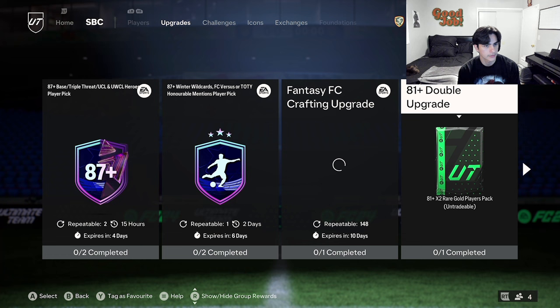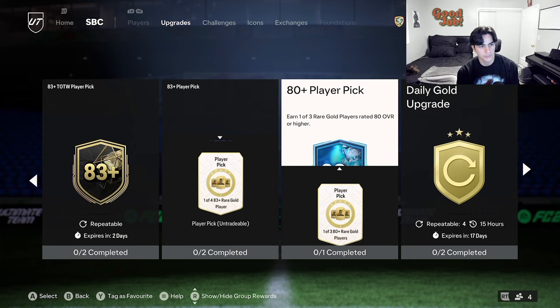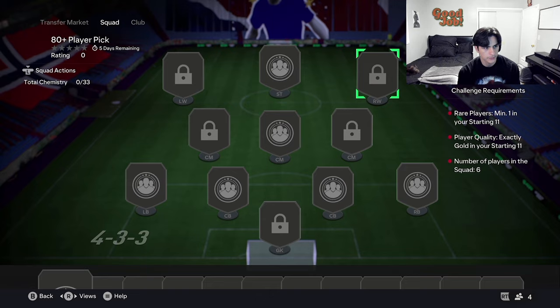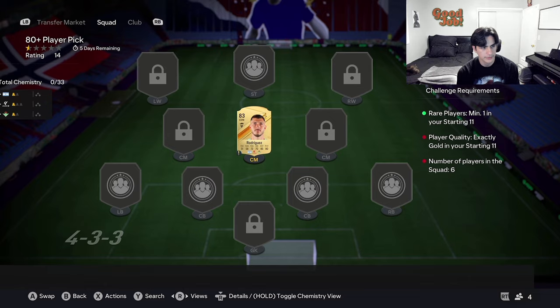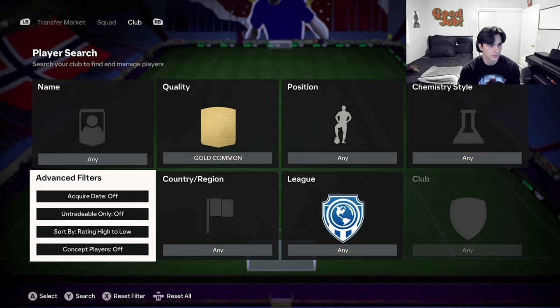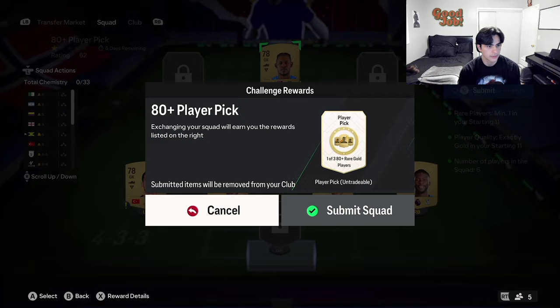I'm going to turn the duplicate into a player pick — in my opinion the 81-double upgrade isn't worth it. The player picks are better. I'll use this rare gold — Rodriguez, that center mid — as my gold rare, then fill the rest with non-rare golds, low to high. We turn that in and get ourselves an 80-plus player pick. Make sure any duplicates you have you use them for something — don't let it go to waste. We get an 81, it's a rare card we can turn in for another part of the grind.